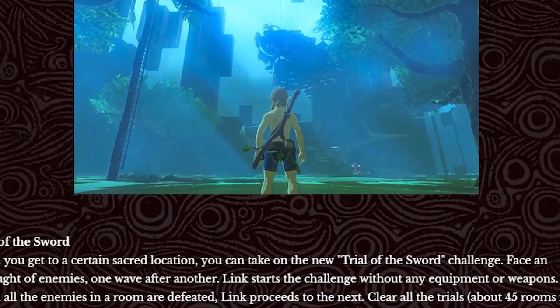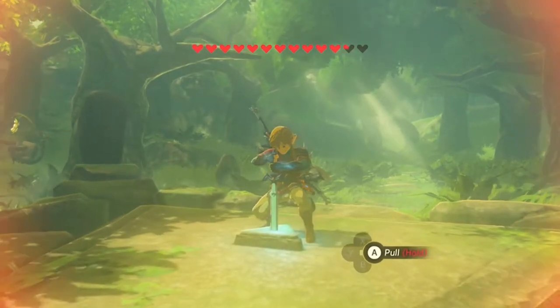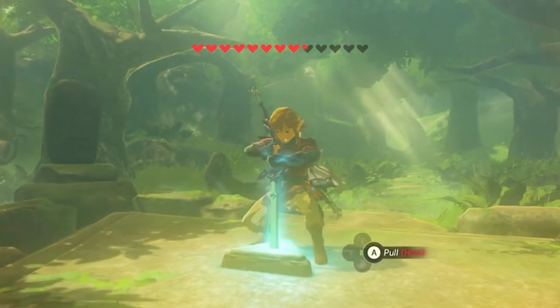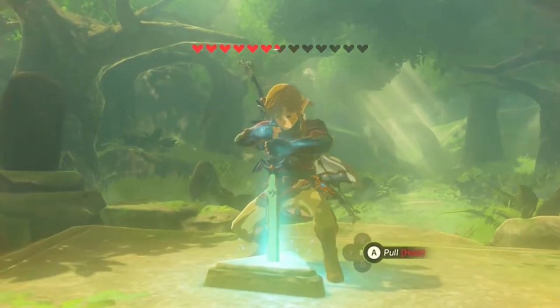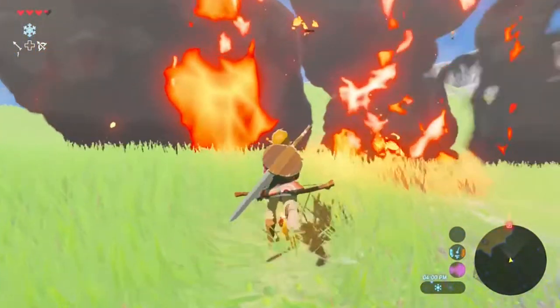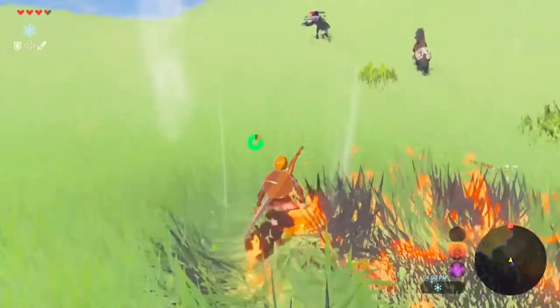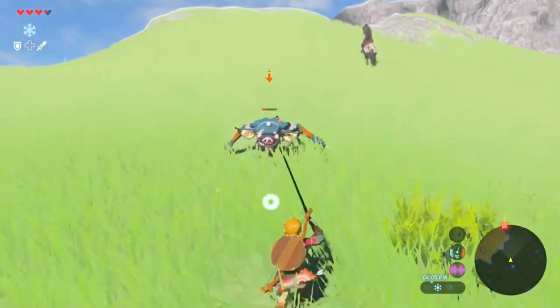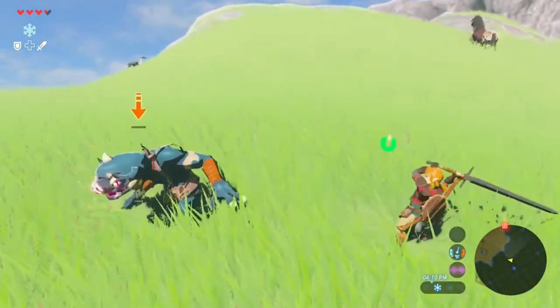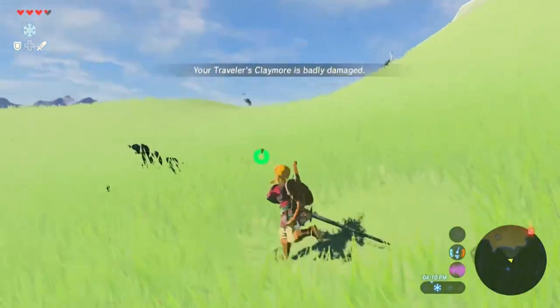The first thing mentioned in the article is the Trial of the Sword. It states that when you get to a certain sacred location, you can take the new Trial of the Sword challenge. I'm assuming by sacred location the article means where you get the Master Sword in the Lost Woods in front of the Deku Tree. Apparently the Trial of the Sword is about 45 rooms in total, where you start out with no equipment and fight through the entire thing, and at the end you get the Master Sword in its completely powered-up state.